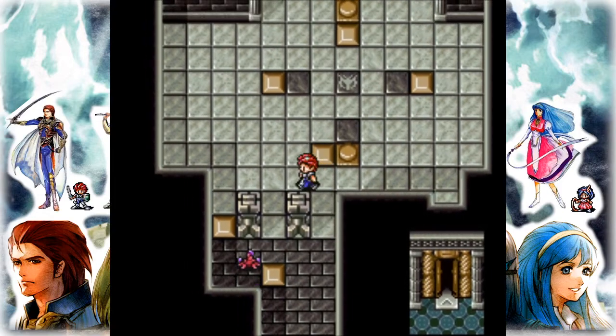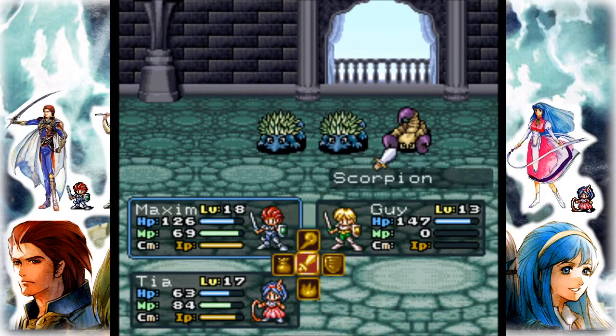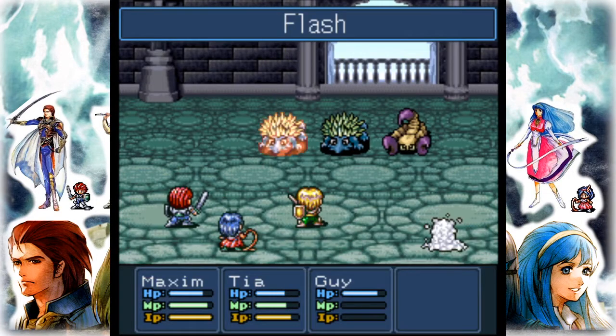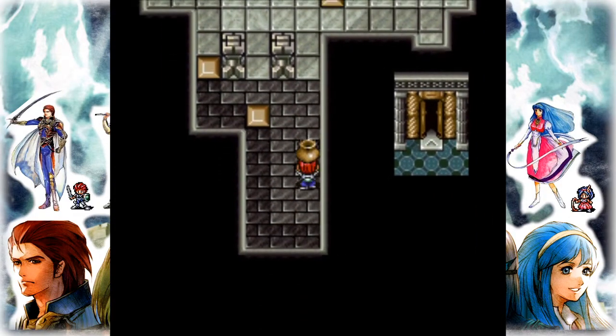Another new enemy in here is, of course, that Scorpion, which is easy to sneak up on. It was pretty easy peasy.